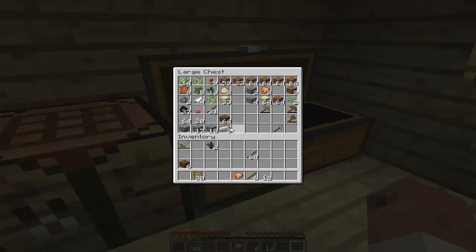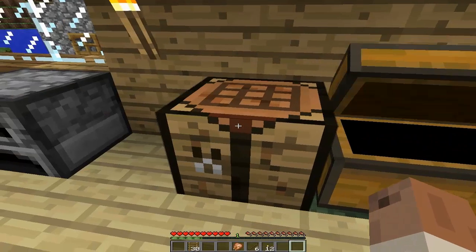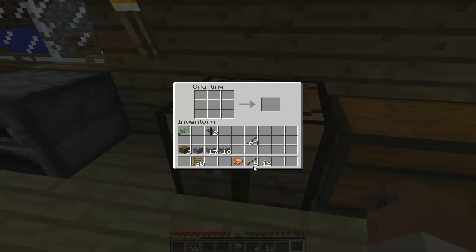Now I did have three pieces of iron left but I want to keep that and use it efficiently. I'm going to use the cobblestone instead. I'm going to make another axe. Why am I doing it out of wood? I mean cobblestone. There we go — now we've got another axe to collect some wood.